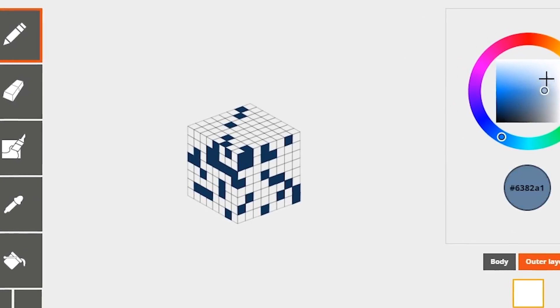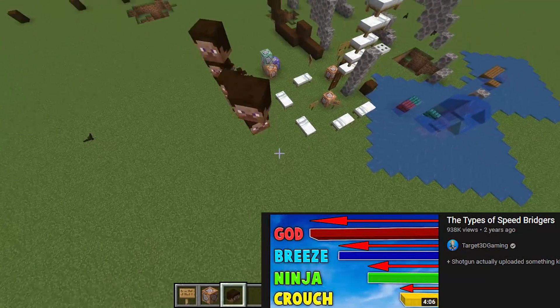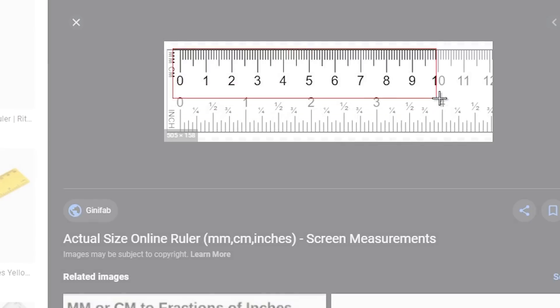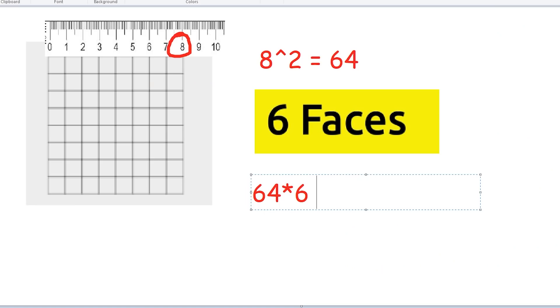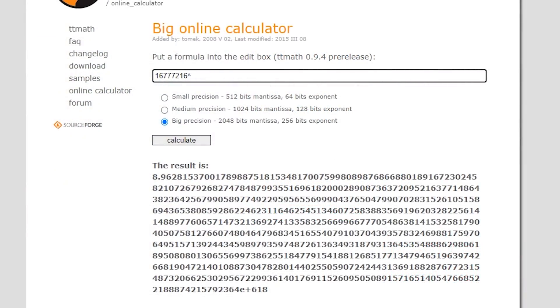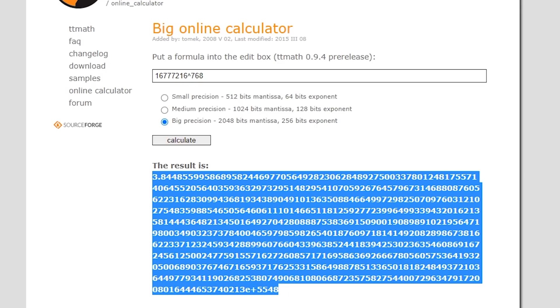Finally, we need to know the number of unique player skulls we can create. Yes, you can fill your world with a bunch of unique different player heads. To answer this question, let's take a look at a skin creator. Skins come in two layers. The first layer and the second layer each have a surface area of 384, meaning the total number of pixels on one skull is 768. The number of possible colors you can create with RGB in one pixel is 16,777,216. Combining these two numbers gives us 1.96 times 10 to the power of 5,448.